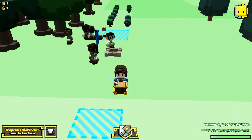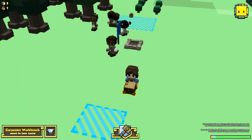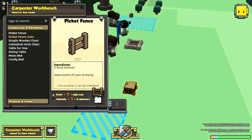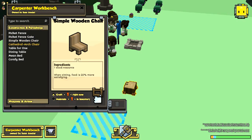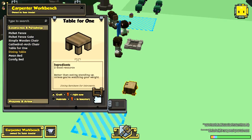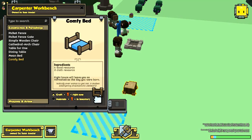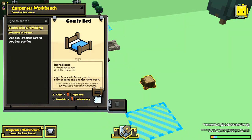If we click on the carpenter's workbench we can go into the crafting menu. Here we can make a picket fence, picket fence gate, simple wooden chair, cathedral arch chair, a table for one, a dining table, a mean bed, and a comfy bed. I believe at the moment you can't get wool, which is a shame, so you can't make the comfy bed. You can also make a wooden practice sword and a wooden buckler.